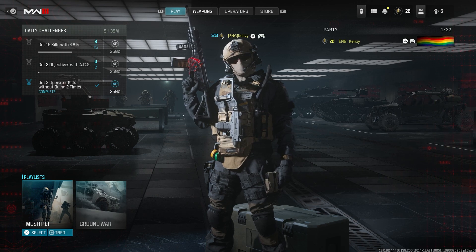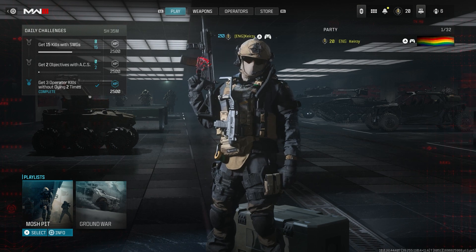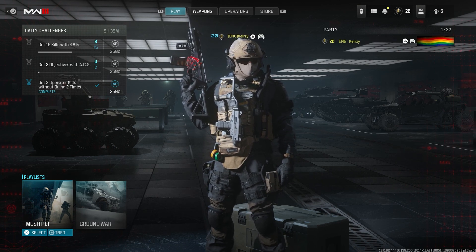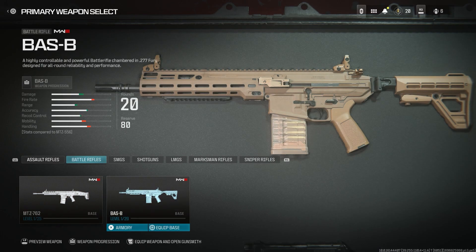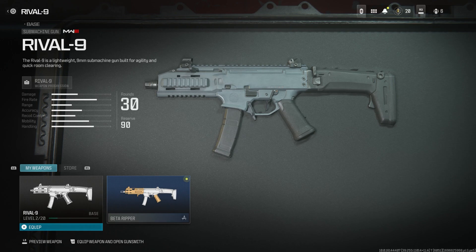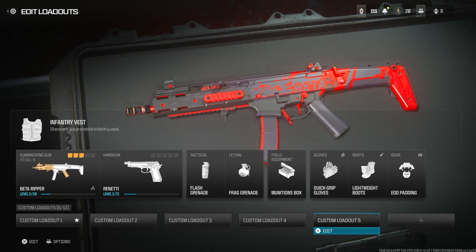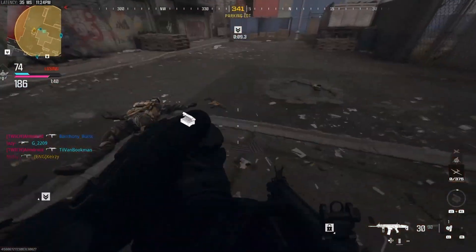I tested between Mosh Pit and Ground War modes and I got 10 kills with two guns that had no points on them, and they both only got two levels — so it doesn't matter which mode you play. As you can see, I've already leveled up to get the beta ripper max level 20 pretty quickly using this method. You guys should definitely try it out — don't listen to other methods, they're probably rubbish. Just keep it simple.